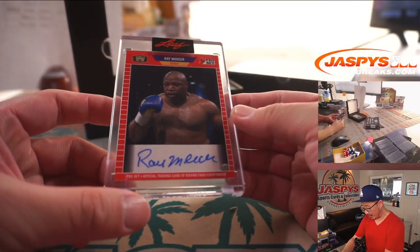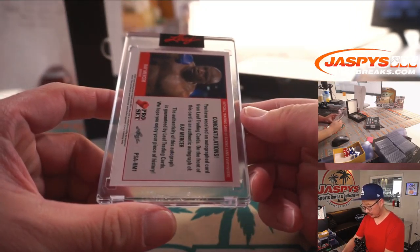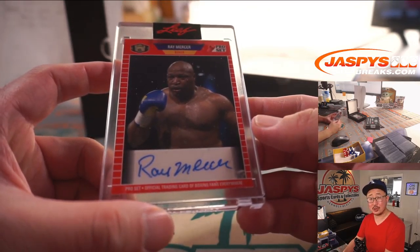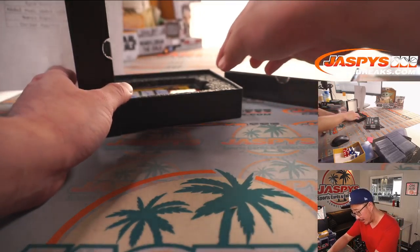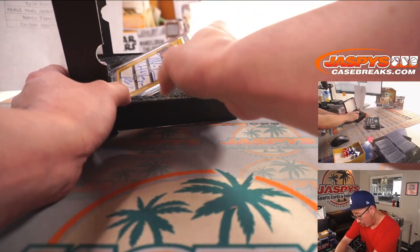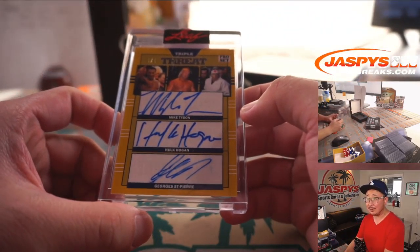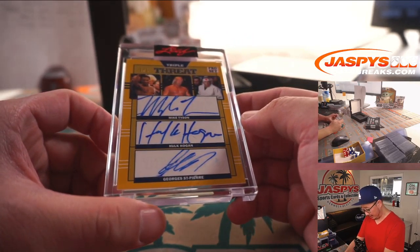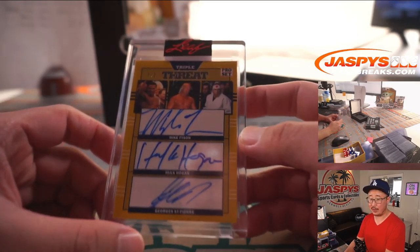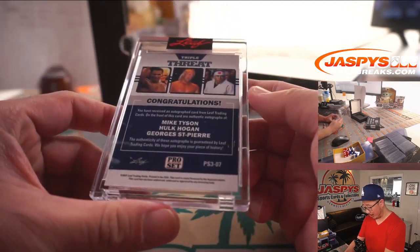Next up is Ray Mercer, boxer Ray Mercer. R — that goes to Kyle with the letter R. And a triple auto coming up — that's a randomizer. A one-of-one! All people in the ring: there's Mike Tyson, there's Hulk Hogan, and there's George St. Pierre. Nice triple threat, one-of-one autograph.